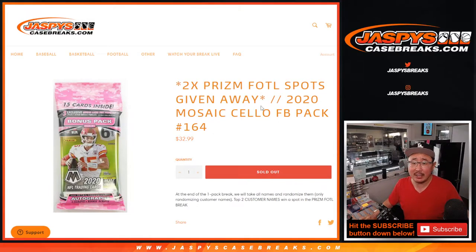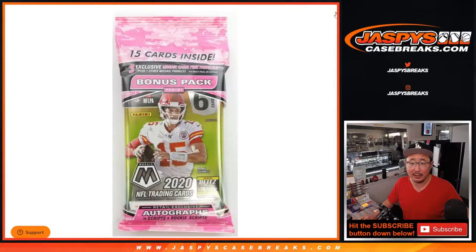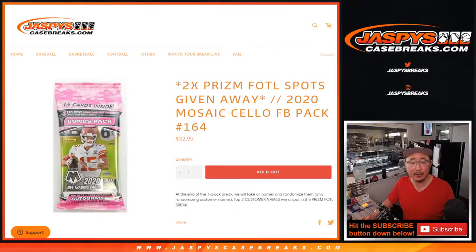Hi everyone, Joe for Jazby's Casebreaks.com coming at you with a 2020 Panini Mosaic Football Cello Pack break number 164. This one right here with the pink camo refractors in there.